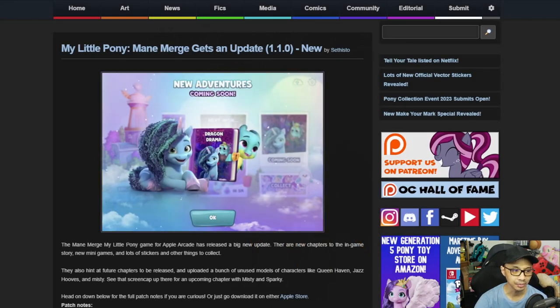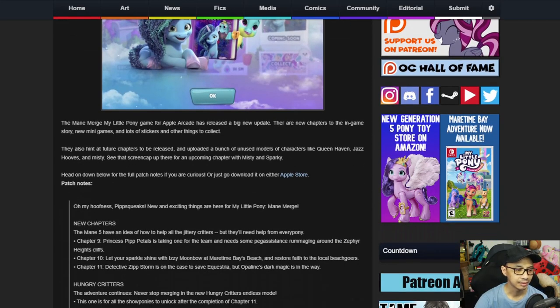First up, My Little Pony Main Merge gets an update, version 1.1.0. The Main Merge My Little Pony game for Apple Arcade has released a big new update. There are new chapters to the in-game story, new mini-games, and lots of stickers and other things to collect. They also hint at future chapters and uploaded unused character models like Queen Haven, Jazz Hoof, and Misty. See the screen cap up there for an upcoming chapter with Misty and Sparky.